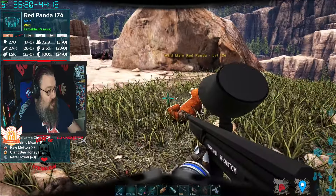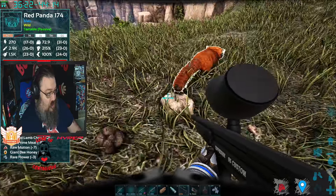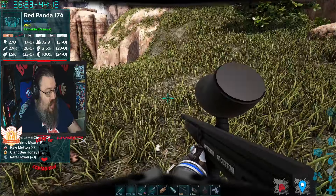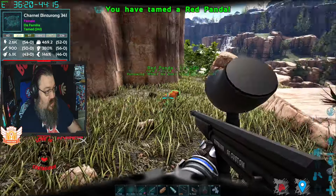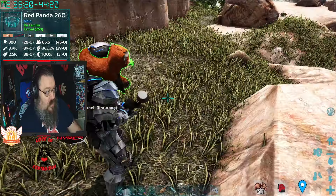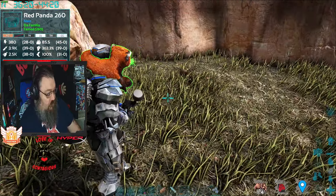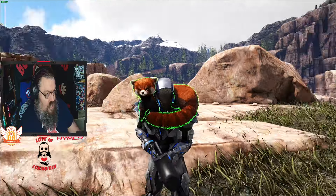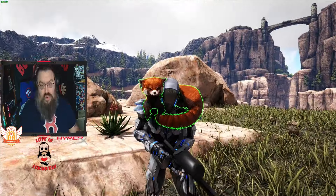Now the first thing you also want to do is have a binturong on your shoulder, because it will make the red panda poop like crazy. Watch — see it poop? When they poop, their food value goes down a lot faster, which makes it faster to tame. There's our red panda. Let me throw down the binturong and pick up the red panda — there it is!